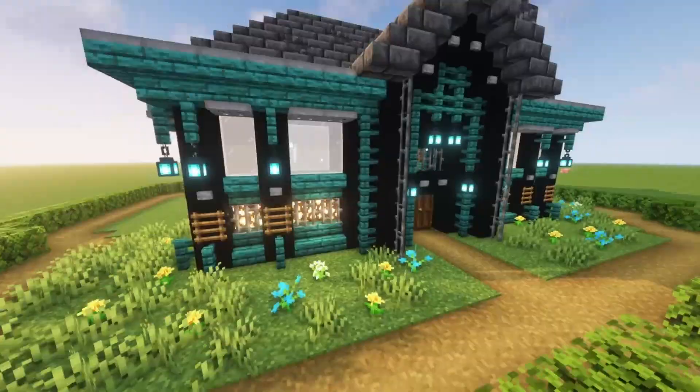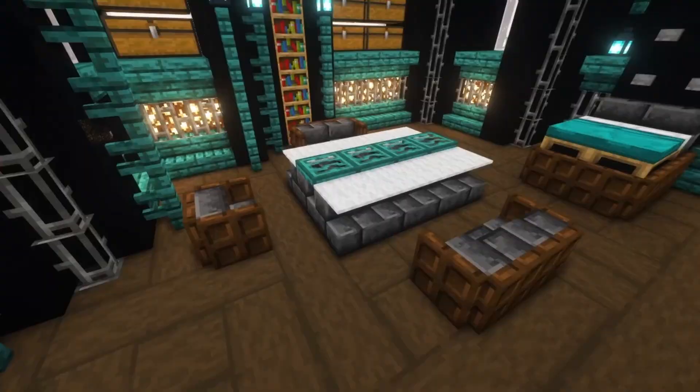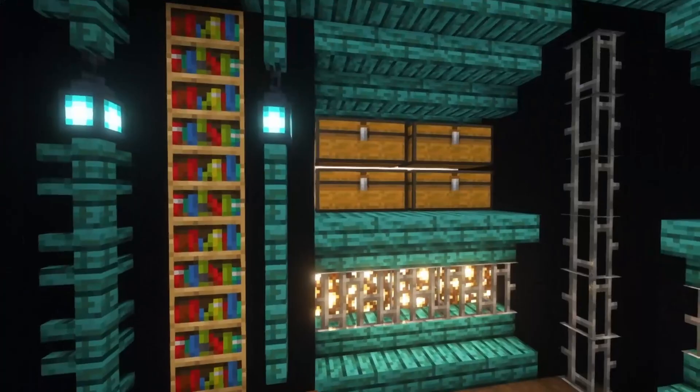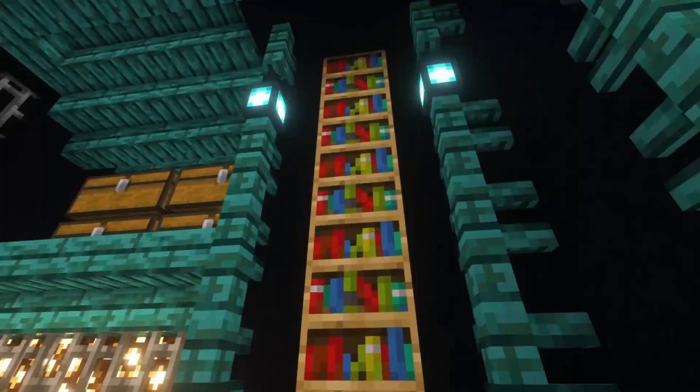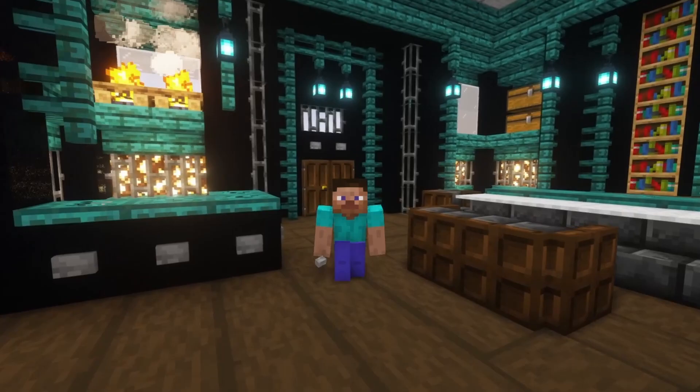Let me quickly show you the interior as well. We have basically everything you need for a starter house — a bedroom, a storage area, and a cooking area over here. This part is just for decoration purposes. If you want to build along, there will be a list in the description for the requirements. Once you have everything, let's get started.